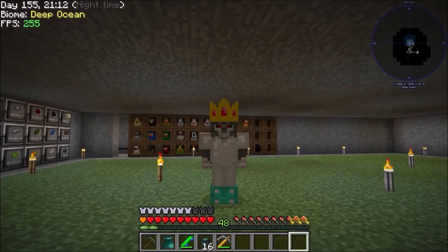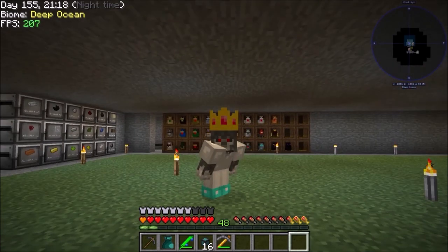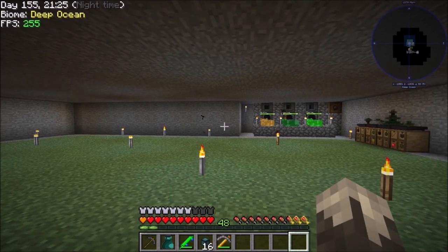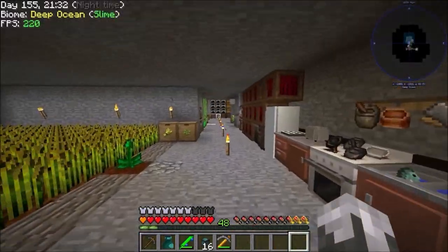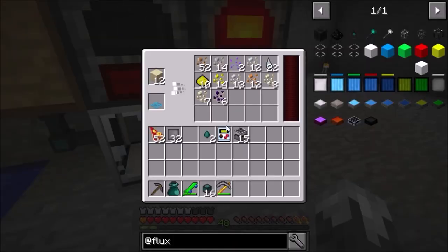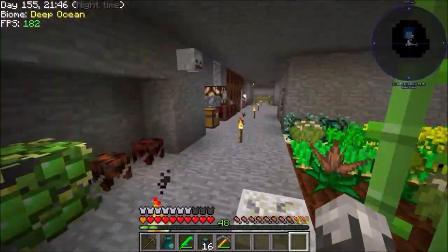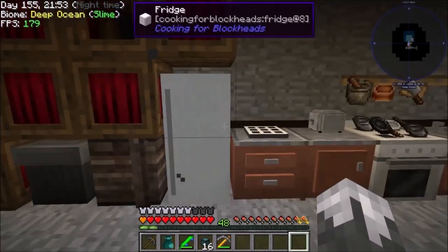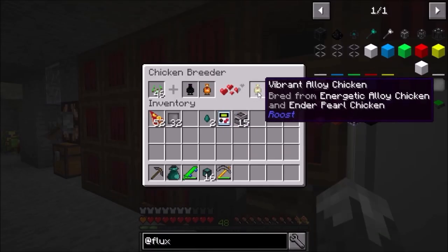Hello everybody and welcome back to Stone Block! Last episode we made the auto sieve and the auto hammer. We've got things running right now trying to get some eulorium to speed up our lava production. Today we're going to be working on power stuff, and I have been still messing around with chickens — finally got one of them to 10/10/10.